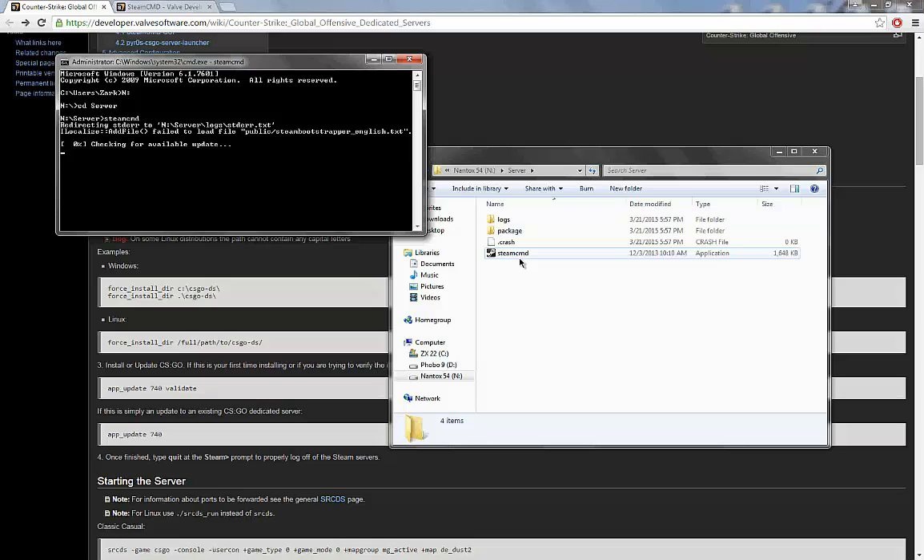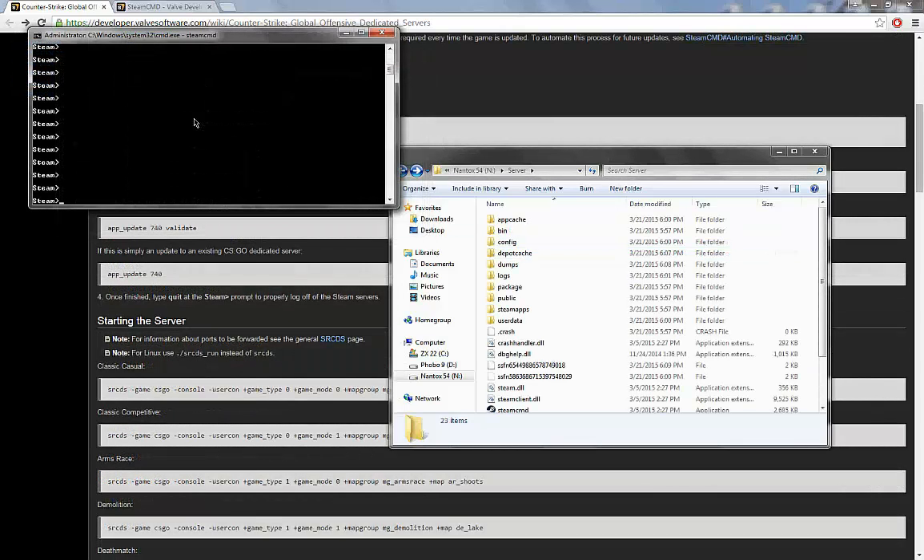It'll check for updates and make sure everything's installed properly. Once you're done with the small download, you will need to log in — just type in login, your username, and then your password. You might have to do the Steam Guard thing. I've already done this so I don't have to put in my password.